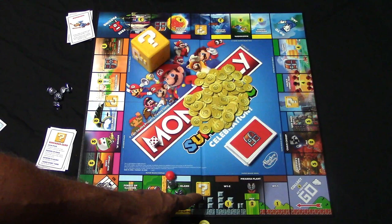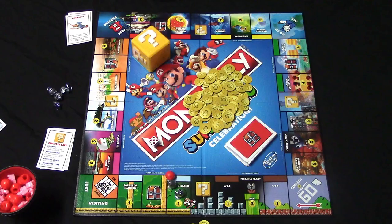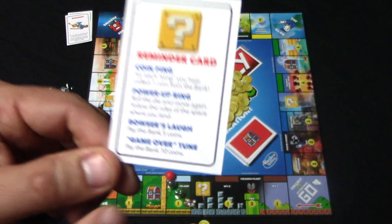If I land on the question block, I'm going to press this button and you're going to hear a sound — there are several different types. You have the coin pings: if you hit that you'll receive one coin from the bank for each ping that you hear. If you hear Bowser's laugh you're going to pay the bank five coins. If you hear the power-up ring you'll roll the die, move again, and follow the rules of the space where you land. If you hear the game over tune then you're going to pay the bank a whopping ten coins.